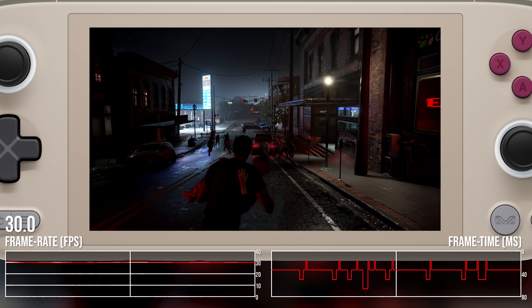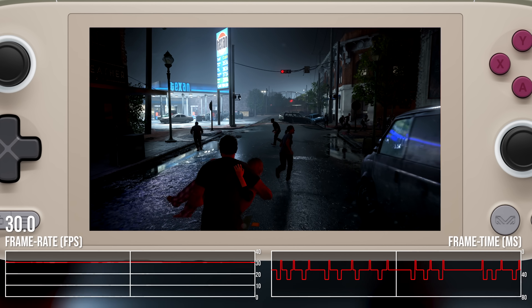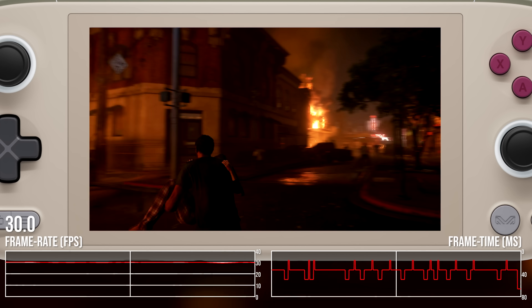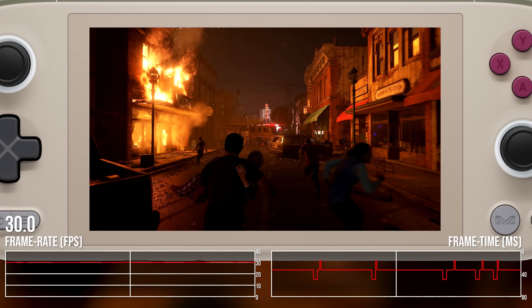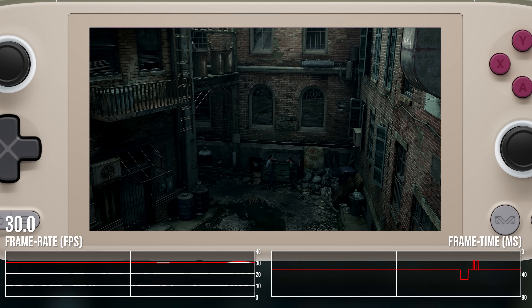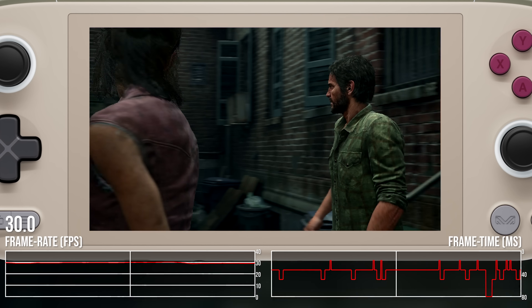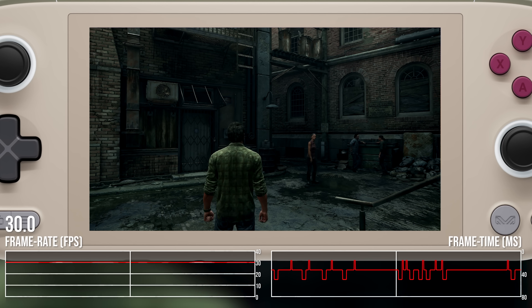Here's The Last of Us Part 1 at medium settings, 900p on FSR2 balanced resolution. This is an interesting example of choosing between higher resolutions with more aggressive upscaling versus a lower resolution with improved upscaling quality. I tried 1080p FSR2 performance versus 900p FSR2 balanced and generally preferred the 900p option. It pretty much plays everything at 30fps, but the inconsistent frame times with V-Sync active are the problem — unlike Ratchet, where the half-rate V-Sync option just works.